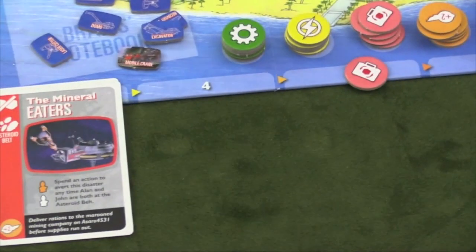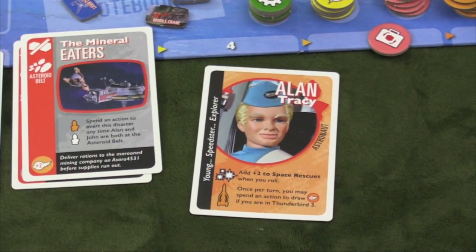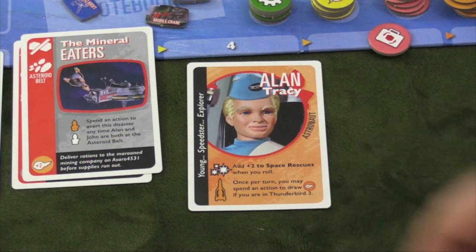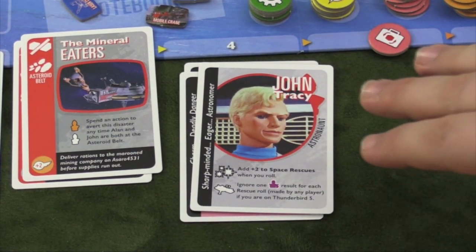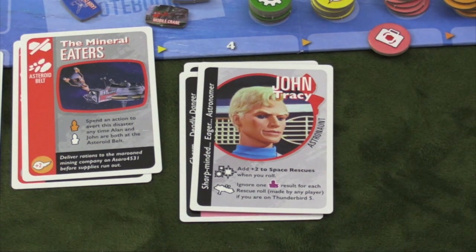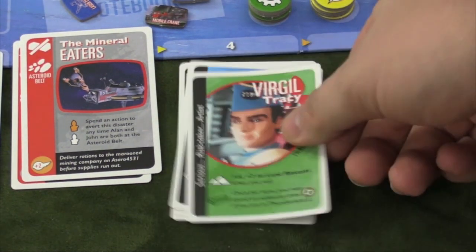Each player is a character from the show, and they each have a special ability. For example, this guy has plus two to space rescues and can spend an action to draw one of those plus-two tokens. Then there's Lady Penelope and John Tracy. John Tracy may be one of the most important characters in the game — he can ignore a Hood result for each rescue roll if you're on Thunderbird 5, which could save you from losing. There's also Gordon Tracy, Scott Tracy, and Virgil Tracy, each with different abilities — like adding two to land rescues and drawing a COG token if you're in Thunderbird 2.